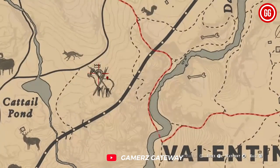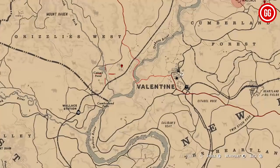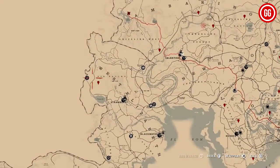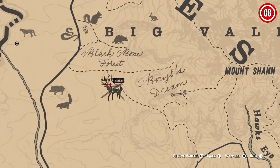It's the one you've been waiting for in this region. But hold on, we're not done yet — we've got three more legendary animals to go, and they're located in Blackwater and New Austin. First up is the legendary Tatanka Bison. It's my personal favorite; these creatures are beautifully detailed.